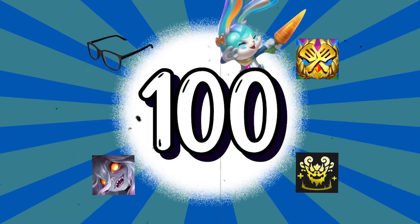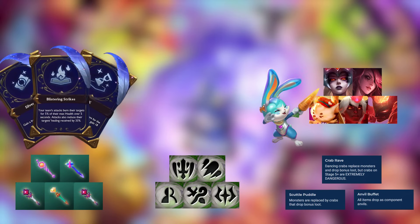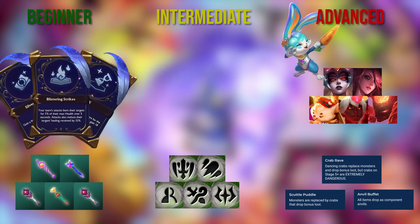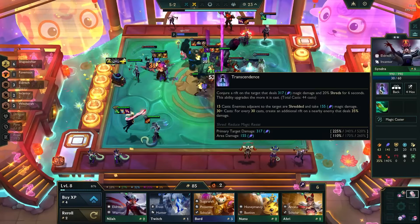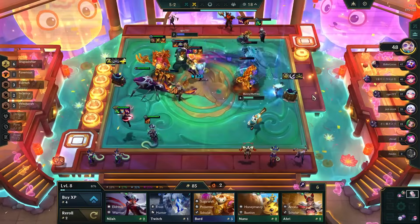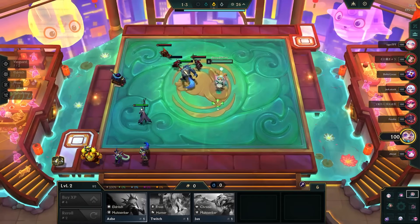After playing TFT for the past 5 years, I've compiled over 100 TFT tips for Set 12. This is going to include charm, trait, portal, augment, and champion tips along with beginner, intermediate, and advanced sections. These tips focus more on set-specific mechanics, so if you're looking to dive into TFT during Set 12, this is a must-watch. You can skip to any section using the chapters below. We'll start off with beginner tips — I have 3 quick ones.